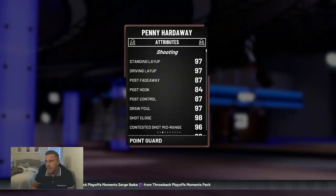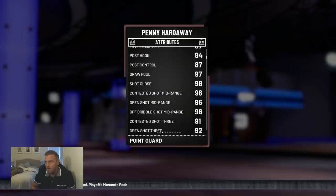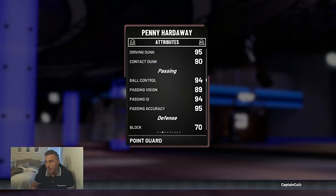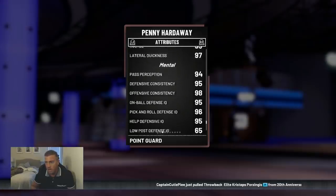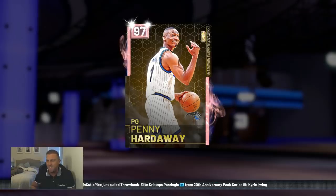Coming over to the stats, 97 for the layup, 87 post fadeaway, drop foul at 97, 96, 92 for the three ball. Driving dunk looks very, very nice. Packaging all looks very good. 96 steal — I like that. Good rebounding, good speed, good lateral quickness. I mean he's a very good point guard, but 400 plus K for this?